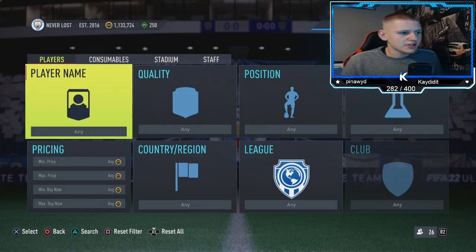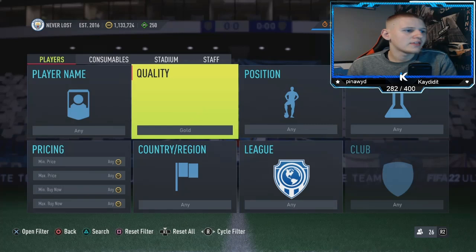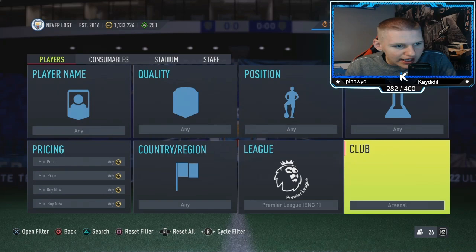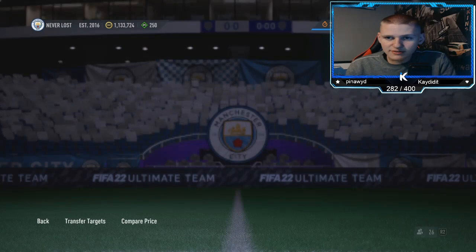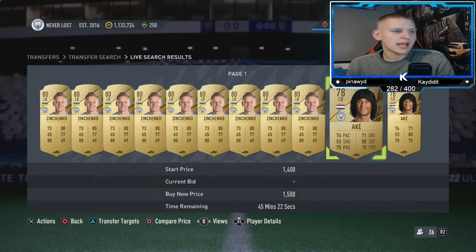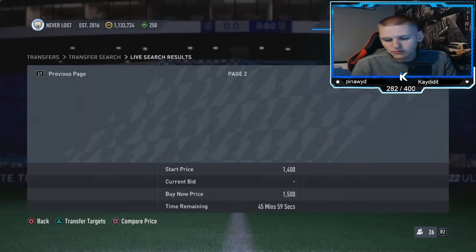As seen in the first method, it was the Marquee Matchups that upped the price — so now I'm going for the other team: Manchester City. Go to gold, position: any, chemistry: any, nation: any, league: Premier League, then filter to City. These are sitting around 1.5k due to the Marquee Matchups, so anything listed over half an hour will sell.